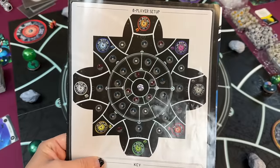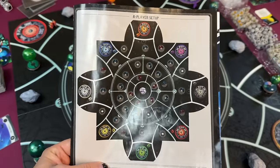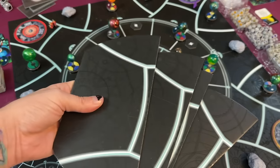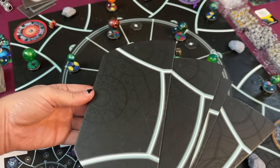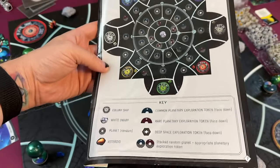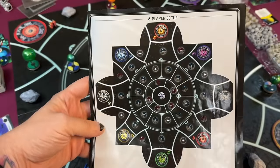Higher player count games have setups all the way up to eight players — that is if you have the Infinity expansion, which includes wings that go off to the side of the board. It shows you the planets and all the different setups for every single player count. So now we're ready to learn how to play Last Light.